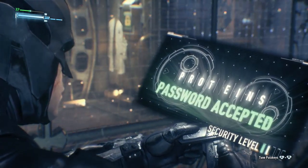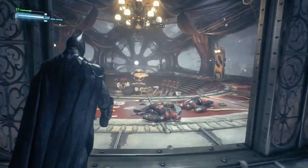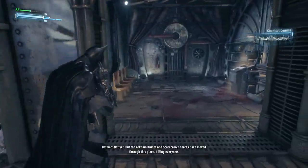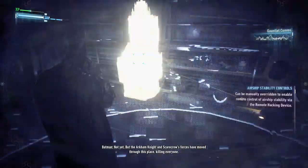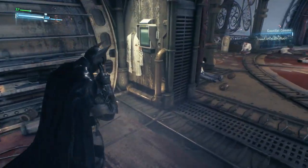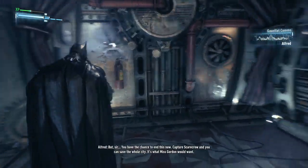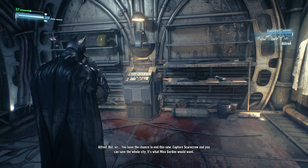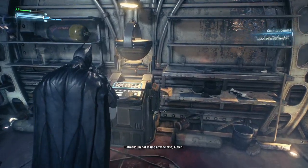Proteins. The Arkham Knight and Scarecrow's forces have moved through this place killing everyone — they must be there for a reason, sir. What are they planning to do? Barbara's the priority — when she's safe I'll deal with them. But sir, you have the chance to end this now: capture Scarecrow and you can save the whole city. It's what Miss Gordon would want. I'm not losing anyone else.